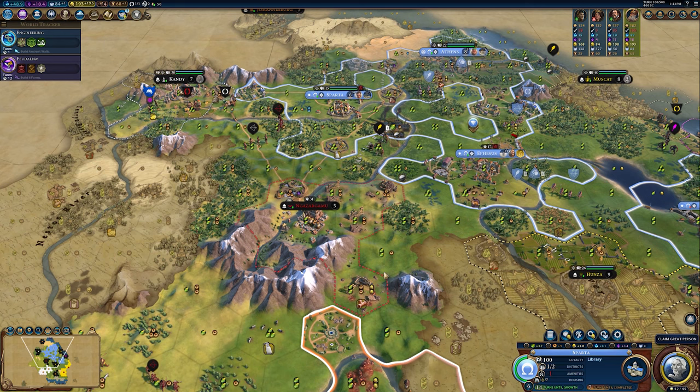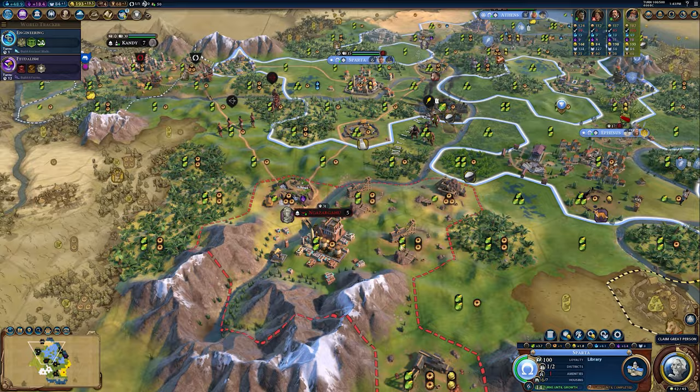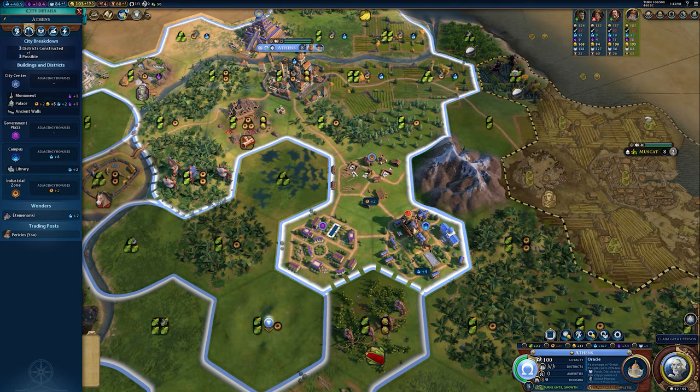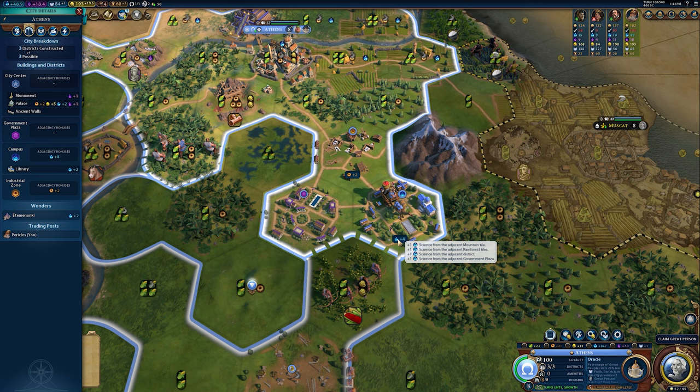For example, where a city-state borders a lot of mountains, you would instantly receive an adjacency bonus from one to three mountains, let alone everything else around it. Take a look in my capital city — I have this campus providing plus four. I've specifically built this in a geographical area that's not great for campuses, but I've tried my best to really up the adjacency. I built it next to the only mountain within range of Athens.